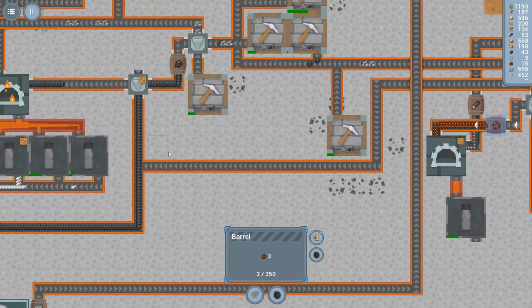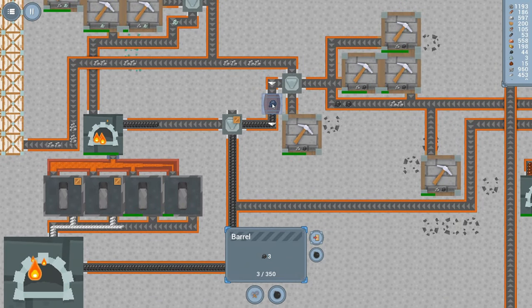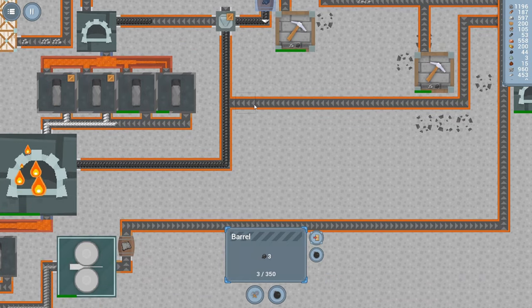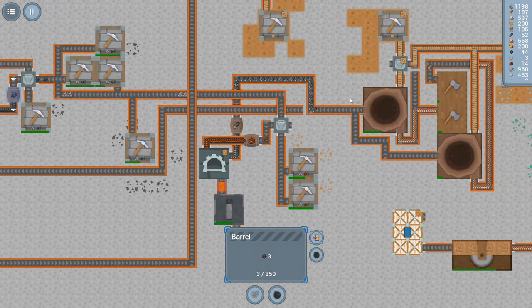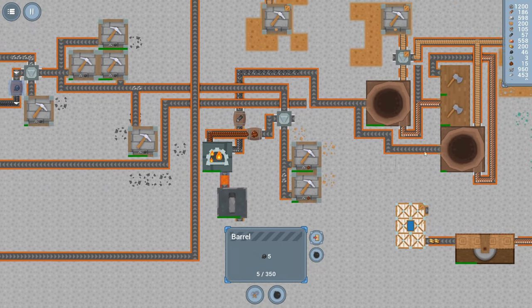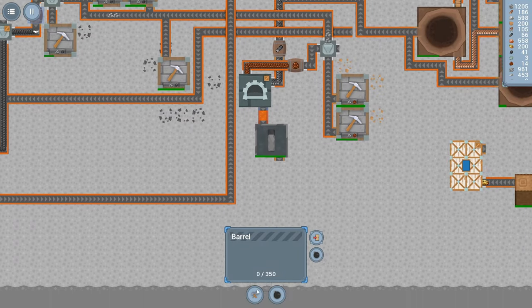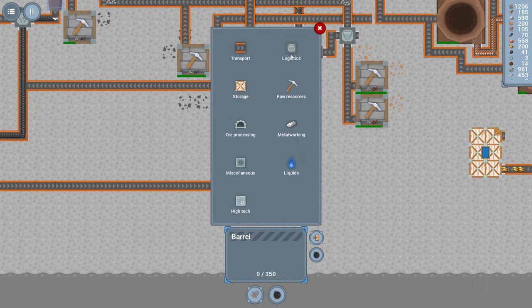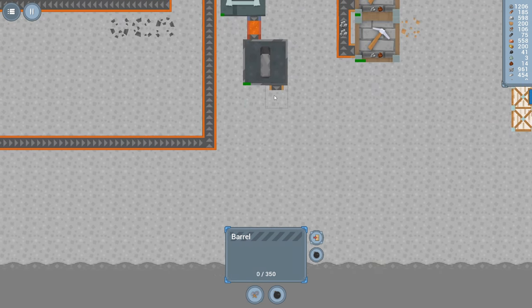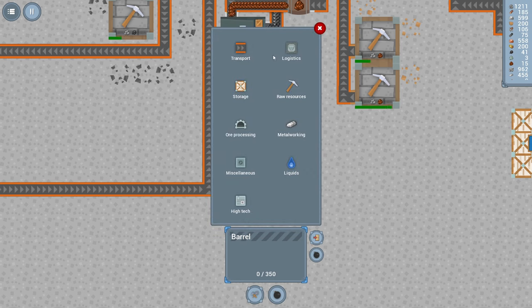That's looking pretty good. Eventually we're going to burn through this excess coal, which we've already kind of done. So we're going to have to work on charcoal next. Maybe we'll do something clever next episode and really organize the charcoal production better. Let's finish this before we wrap up the episode. Let's quickly set up a little bit of storage for ingots — I want an option to store ingots or make wire.